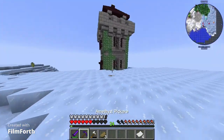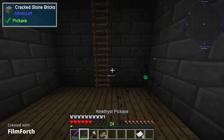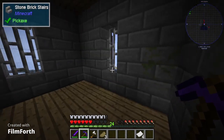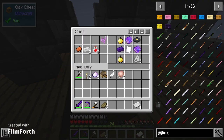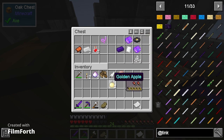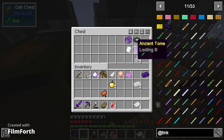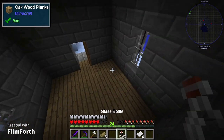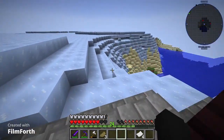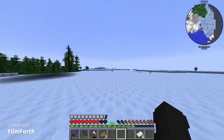Right, we're going in the tower. Zombie spawner - this is useless isn't it. This is just a tower. There's a skeleton spawner at the top and it gives us a heart jar. I don't know what magic tether is but sure. That was very useless.